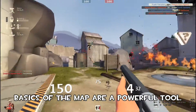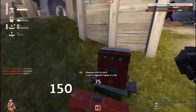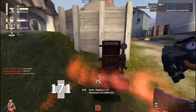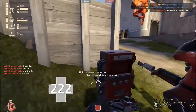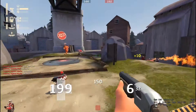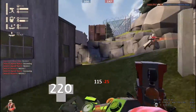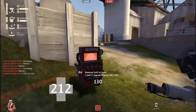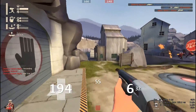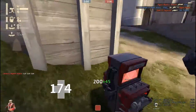The number one thing you should have knowledge of is your map. Know where your ammo packs and health packs are — they can save you time, save your life, save your team. As you can see, I keep going and taking this midpoint metal pack. That metal pack is highly used by spies. Take it, deny their cloak, deny enemies refilling their ammo with it.